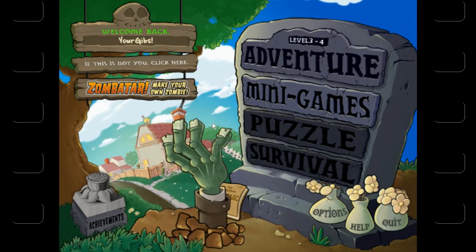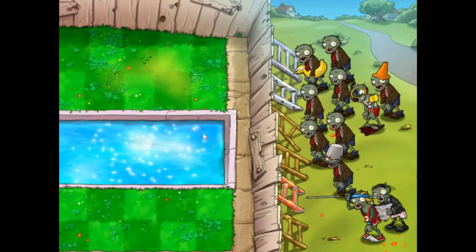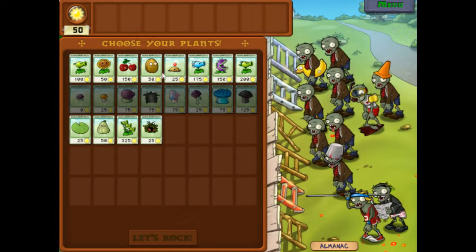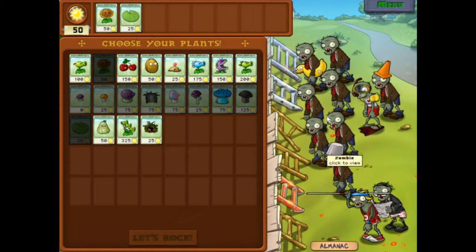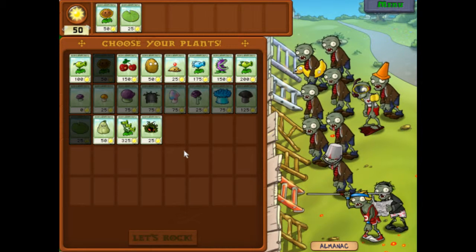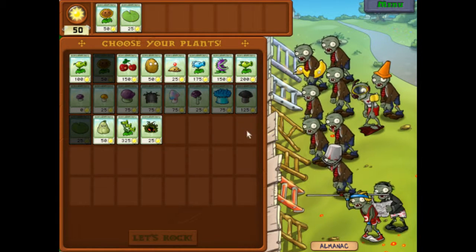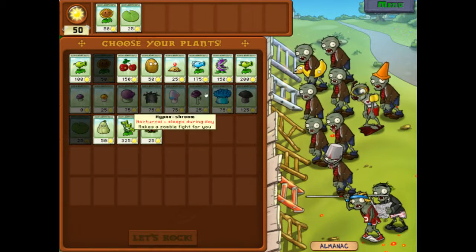Let's get into 3-4. If you recall from the last video, we introduced the concept of the pool in the backyard. We went from the front yard in the day to the night time to the backyard in the day. And if you're smart, you'll realize we'll also have to do the backyard at night. We need our sunflower, our lily pad, and we were introduced to the tangle kelp. I typically use that on the front side of the pond. We have a jumper, so we're definitely going to want walnuts.